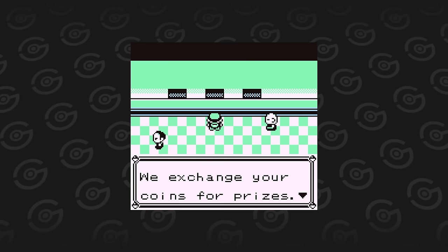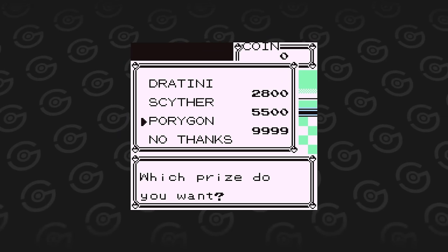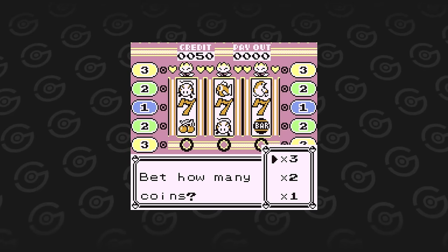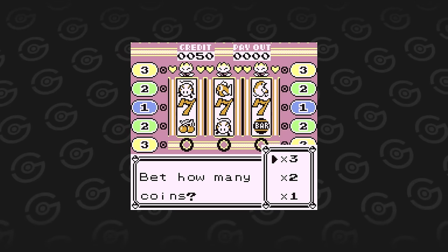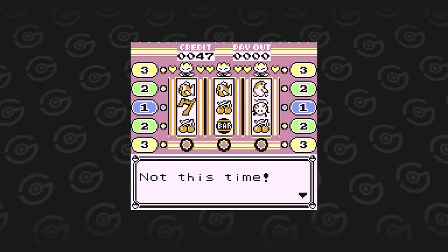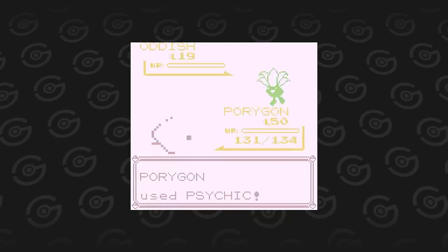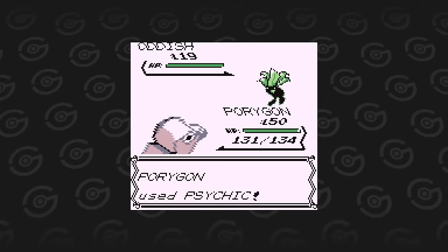The game corner is the only way to obtain Porygon. It's locked behind a hefty price of 8,300 coins in Pokemon Blue and 9,999 coins in Pokemon Red and Yellow. That's money you can spend on healing items. You should never use Porygon just for that last bit alone.